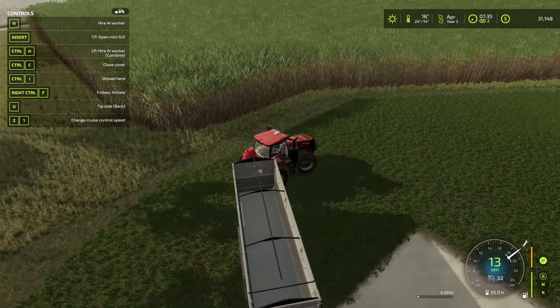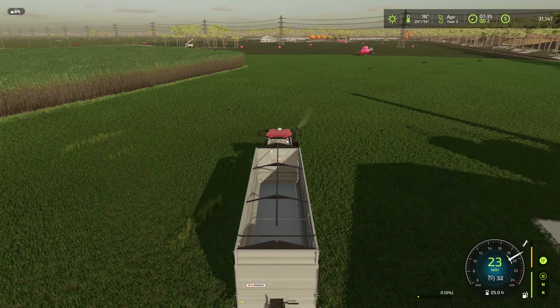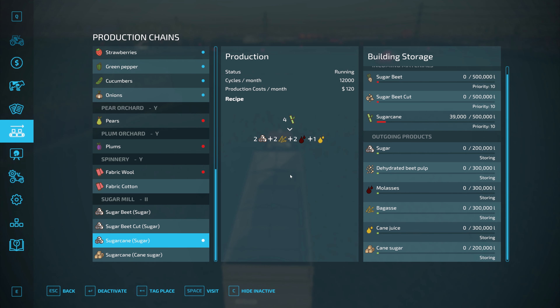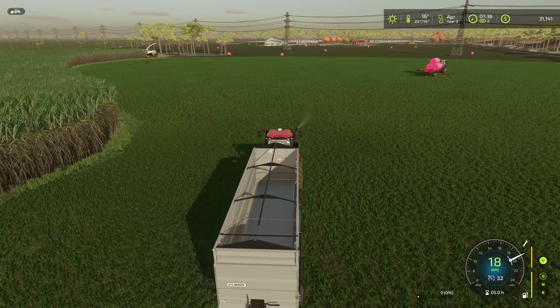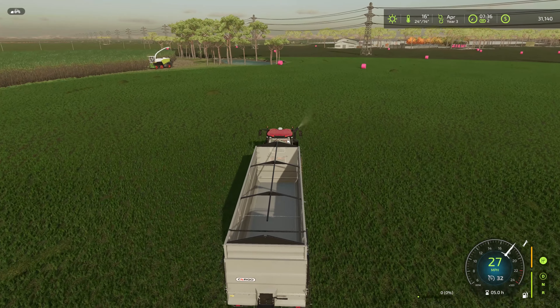We got tip side back and tip side grain door. The grain door is that little tiny door in the back — you can probably unload with that if you're using a silo that requires an auger to fill it. I want to go ahead and activate the sugar plant — distribute the sugar, and the molasses, bagasse, and cane juice we will sell wherever.